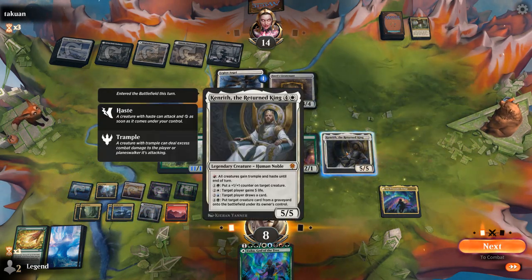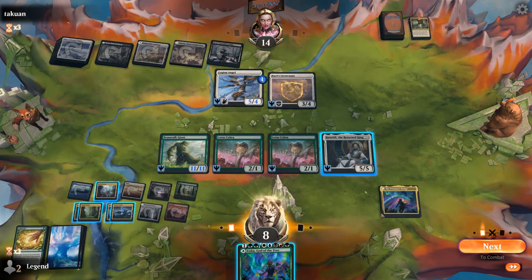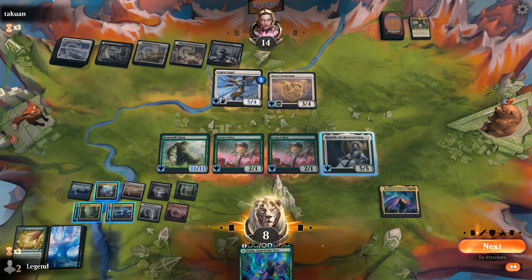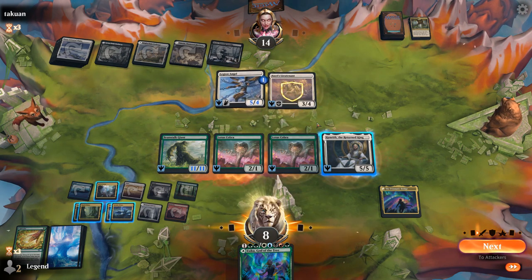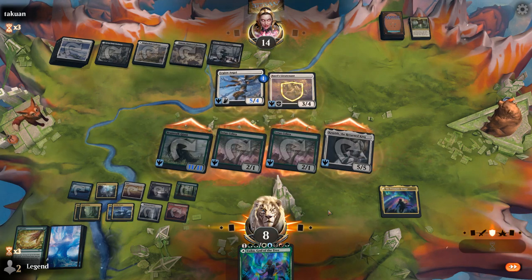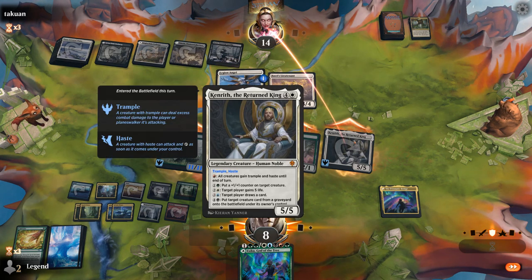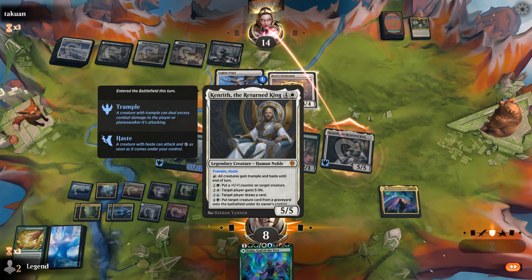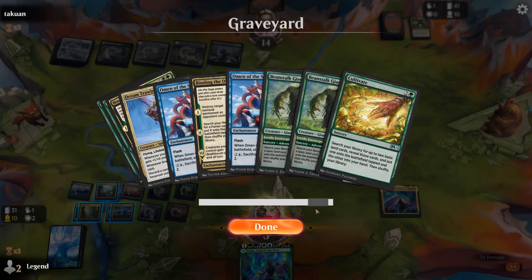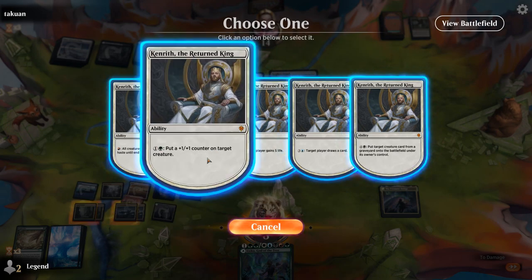We can give the team Haste and Trample, and we still have five mana left. What happens if I attack with everyone? Eight toughness, three, twelve — yeah, I think they're just dead here since we can add two counters with Kenrith and everything tramples. But we could also start drawing cards, gain life — Kenrith kind of does it all. He can also reanimate our creatures. It would have been sweet to reanimate a Beanstalk and then give it Haste. So there were a lot of lines available, but this works just fine.